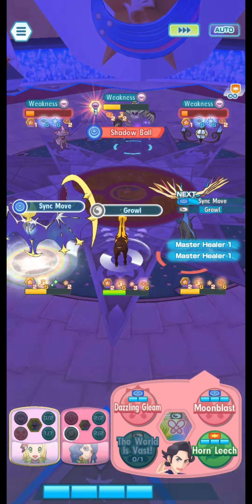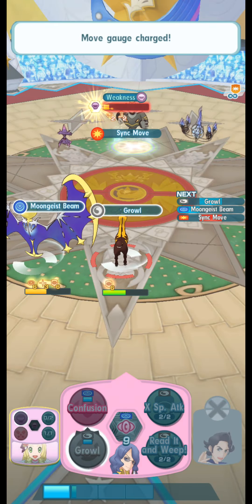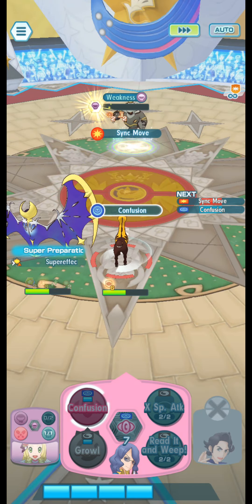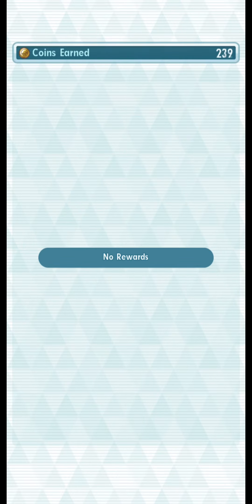The strategy is straightforward: Growl, Moongeist Beam, and Horn Leech — sync nuke with Lily until everything falls. And that happens right here. It looks like we can get one more Moongeist Beam in before they can sync, because I'm pretty sure that sync would have taken me out. Pausing here for all the debuffs and challenge bonuses I picked.